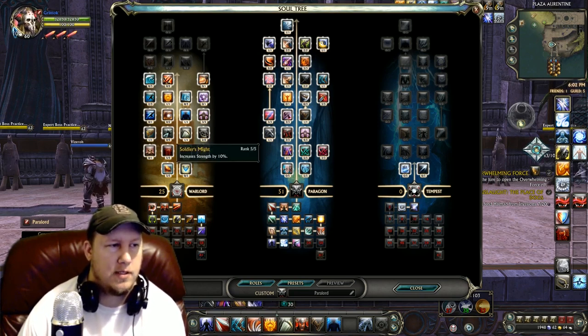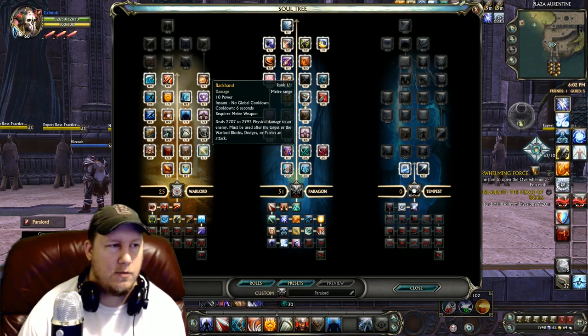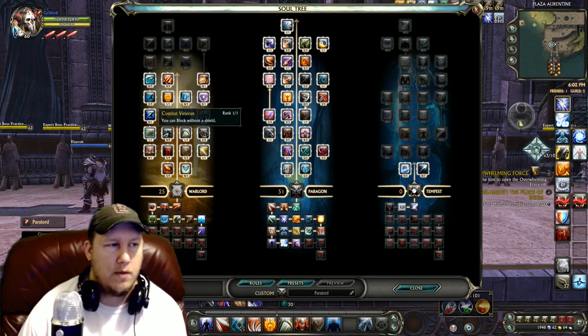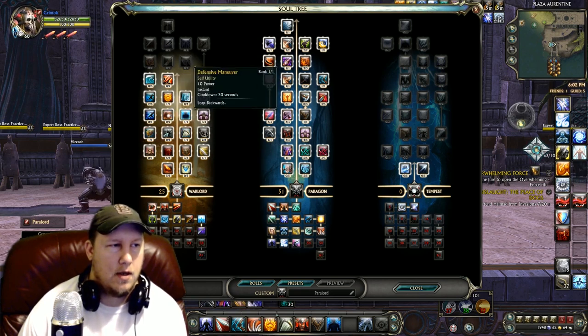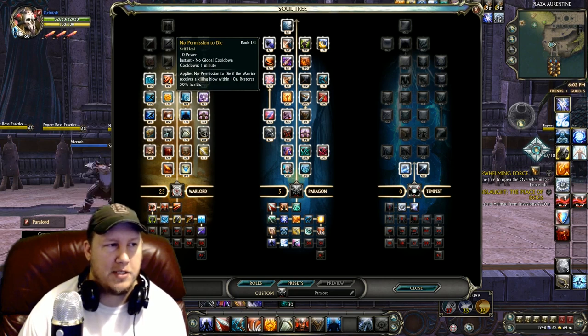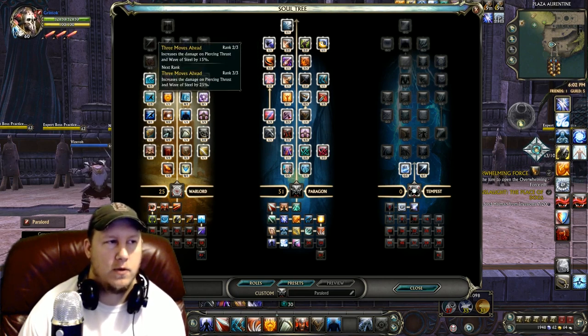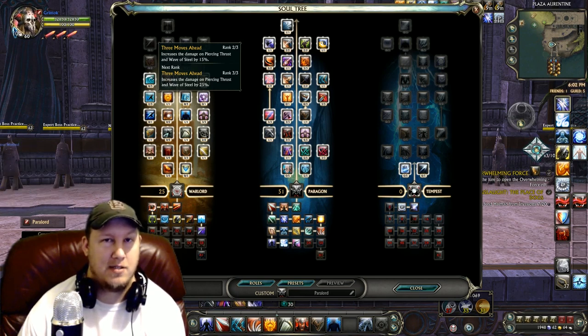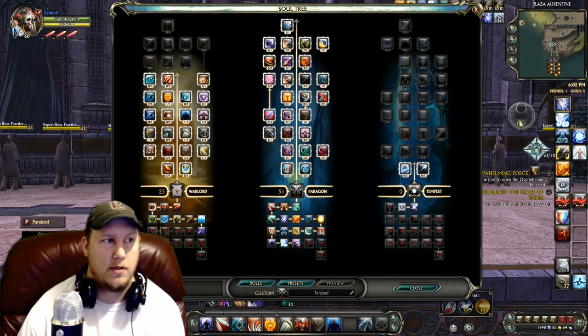In the Warlord tree with 25 points: five into Soldier's Might, five into Strength of Arms, three into Tactical Advantage, one into Backhand, two into Calculating, one into Into the Breach, one into Combat Veteran, one into Defensive Maneuver, three into Thick of Battle, one into No Permission to Die. I also chose to go two points into Three Moves Ahead, which increases your Piercing Thrust. Most people are not putting points into this and I don't see why, because buffing up Piercing Thrust is huge — it's always going off.